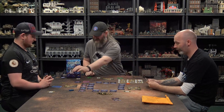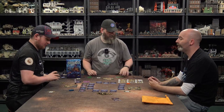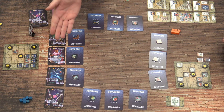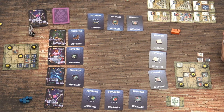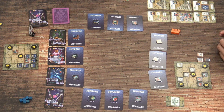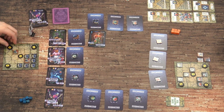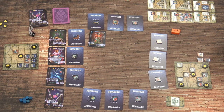We're back for turn three. Everybody's set up and ready to go. Shay is now the scarecrow. We've got a werewolf, a werewolf shapeshifter, a poltergeist, and another rag and bone skeleton — all handy to have. I'm going to start off with a skeleton — you get to dig, so I'll dig this two gold up.